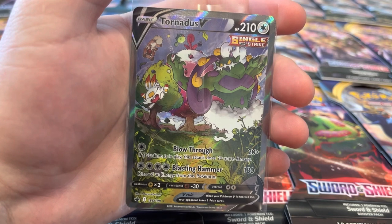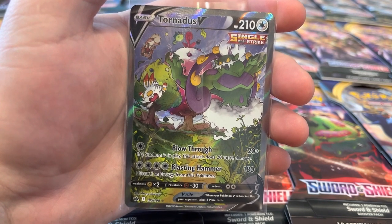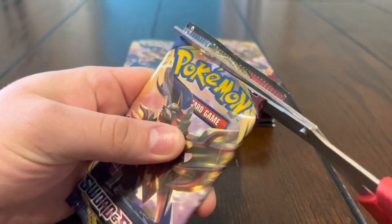In this video we're also going to be opening up 20 Sword and Shield base set blister packs. We're hoping to pull the gold Zamazenta, the rainbow Snorlax, rainbow Lapras, rainbow Marnie, and some other cards we're missing from this set. Let's open these up — we'll be right back!